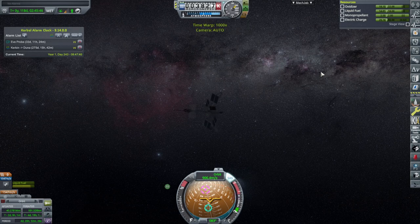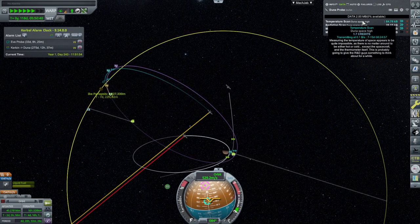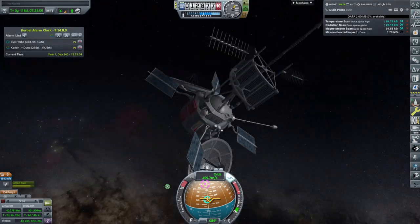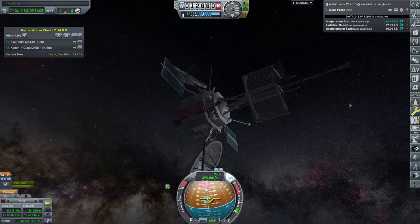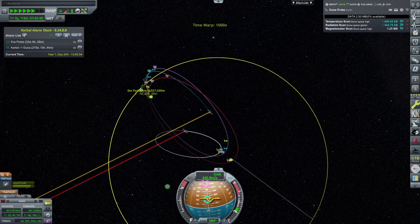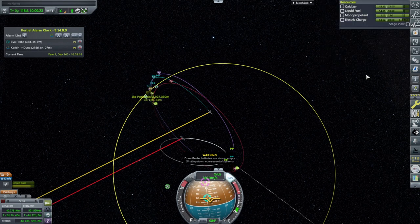We are losing power here too, because we're on the nighttime side. Turns out we needed those side panels and RTGs after all. Our transmission rate is so slow. Duna space high micrometeoroid impact data - we can get that some other time. I want to make sure we get everything else first. This one is transmitting at only 0.1 bytes per second. This is going to take a while.